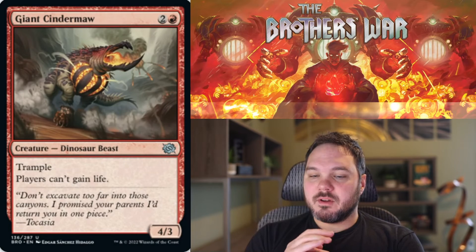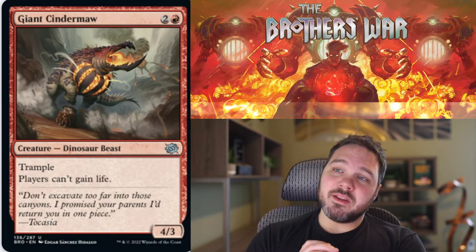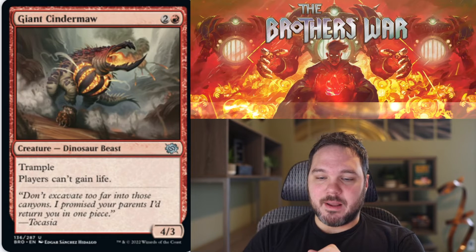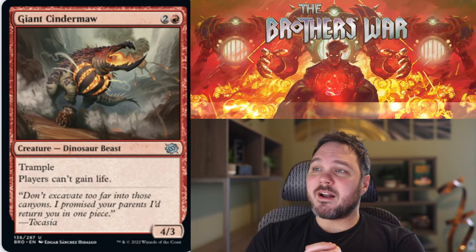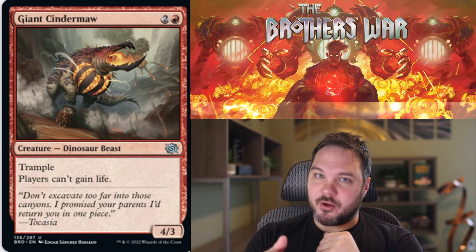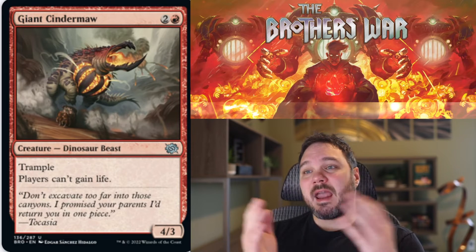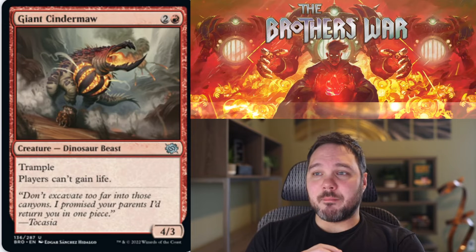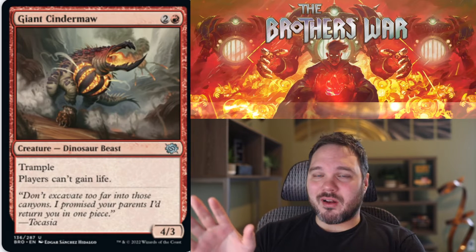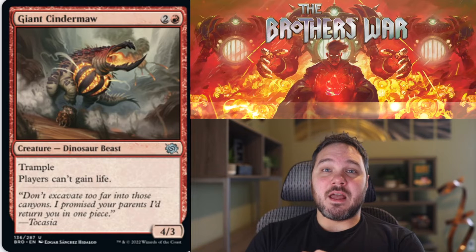Up next we have Giant Cinder Maw. For two and a red, you get a 4-3 Dinosaur Beast creature with trample. Players can't gain life. There's nothing not to like about this card — this is a 3-mana 4-3 already above rate. Add trample to it, which is exactly what I want on my bigger faster creatures in red to deal damage through to the opponent. And after I deal that damage, players can't gain it back. Yes, that hurts you too, but when you're in red you're probably not looking to gain a whole lot of life anyway. I'm giving this a B — this is a solid pull into red.